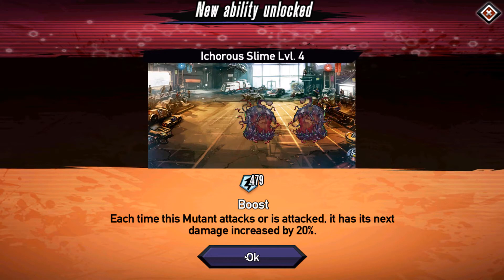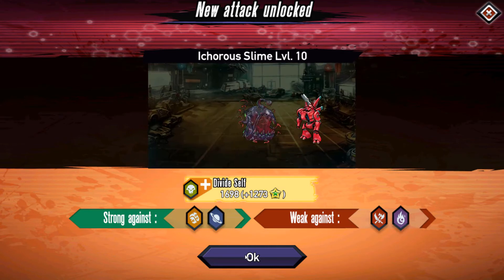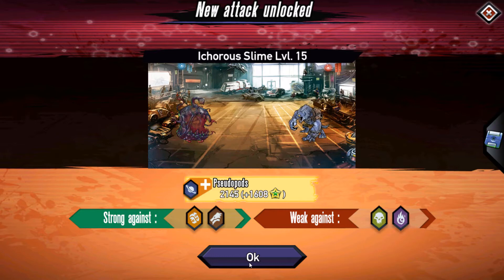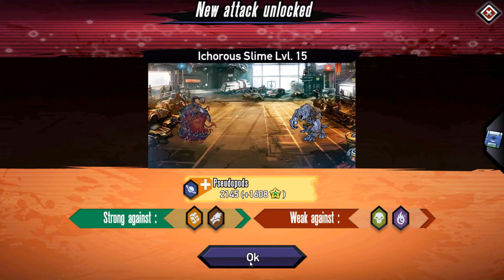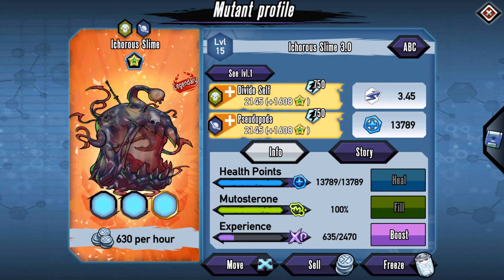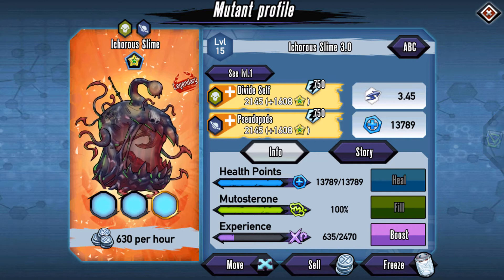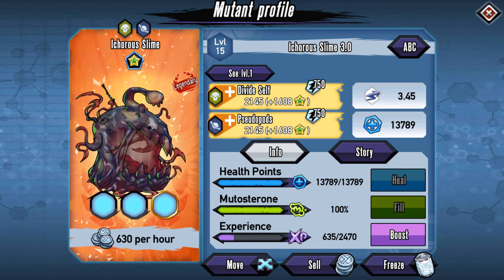I don't know how good this character is going to be but we'll try to get the platinum — it shouldn't be too hard. So there's the first skill, looks okay. Second one, looks okay too. I guess I don't know what I was expecting honestly, it's a slime so I wasn't expecting too much. I do like the color scheme though.